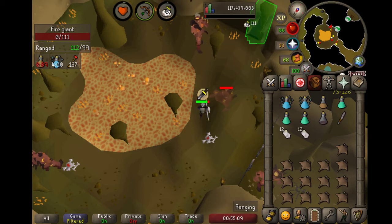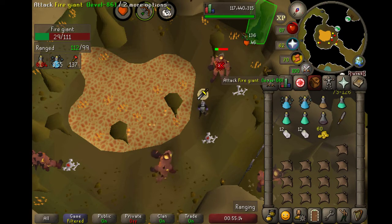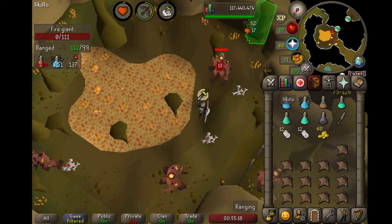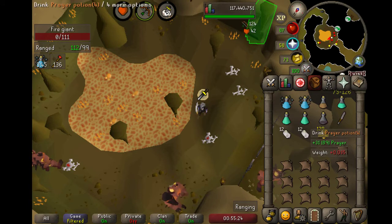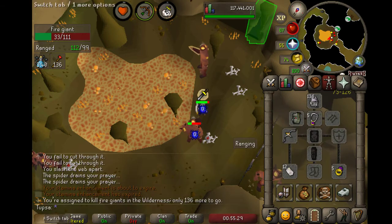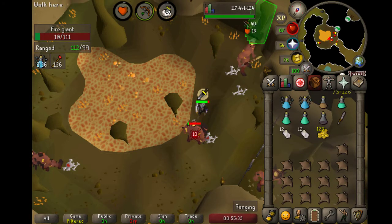That is pretty much it guys. Make sure to take a sip of your divine ranging potion and pray up whenever you need to. If you are lower level prayer — I'm 99 — you should probably get more prayer potions. I have 136 kill task, but this setup should be enough for 136 of them.